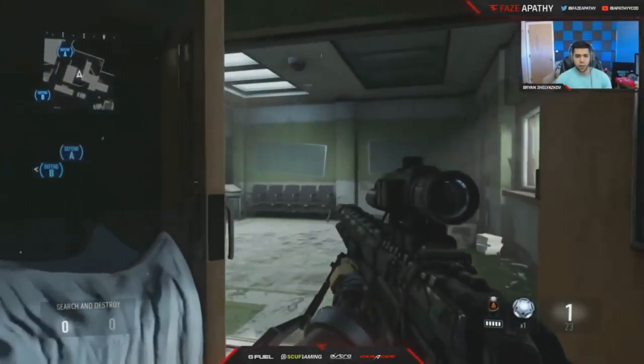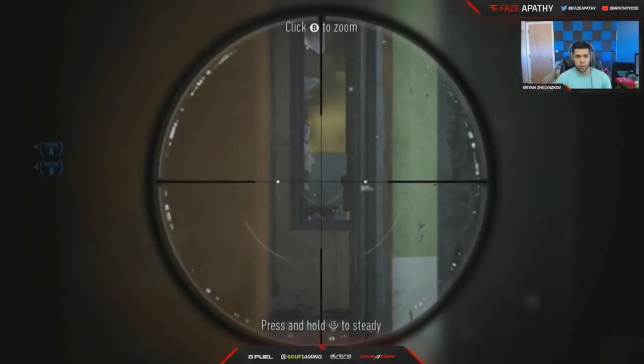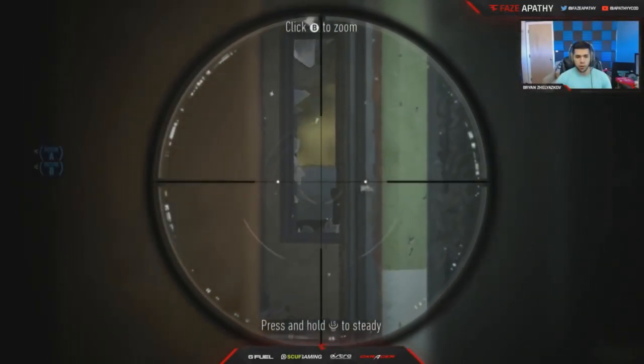I took off the thermal just because I'm not too big a fan of it. But this is another area where you can snipe because people always peek that window trying to look into green. A way I like to do it is right under the door handle — it kind of gives you that little perfect view. Other than that, you crouch here for more cover and you can easily pick that guy once he peeks.